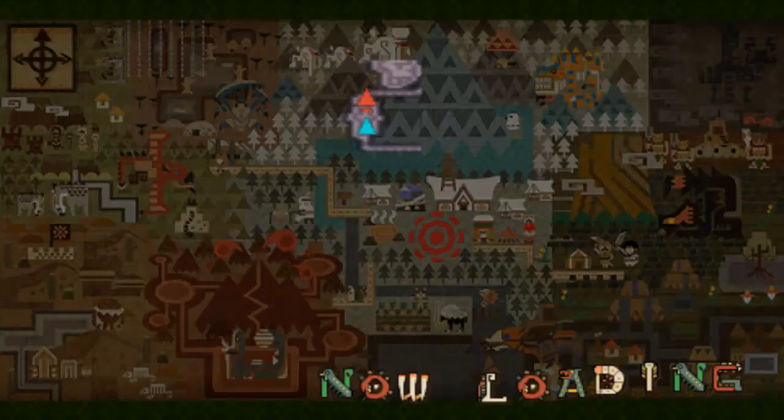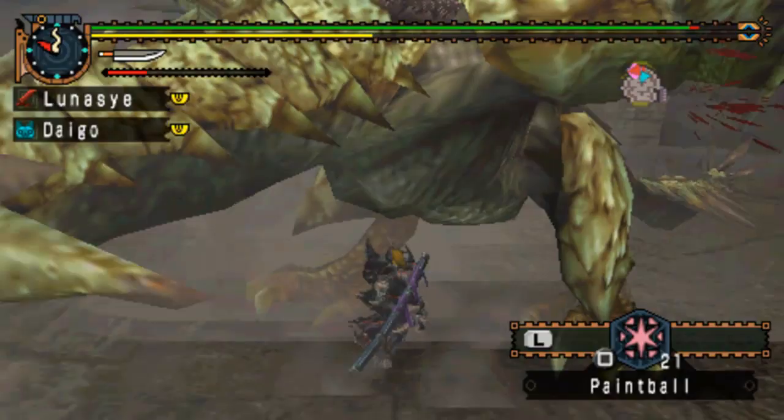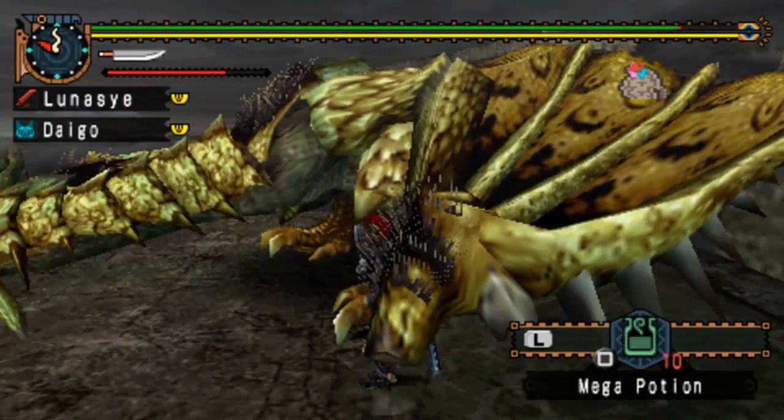And here she is. Hello — it's the Rathian. Very gold today. I think I need some of her parts — I'm not sure, can't really remember. If I do, this is great, because then I need to grind this woman. Your wing is gone. I'm just going to try and keep going with the attacks.